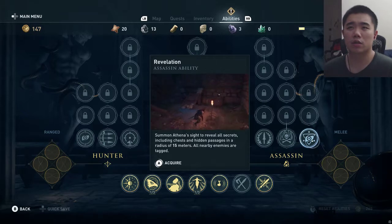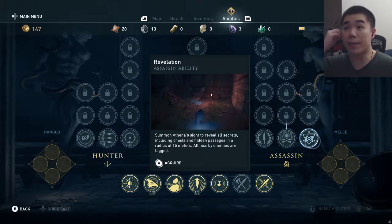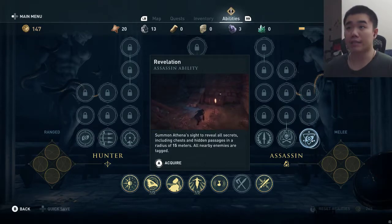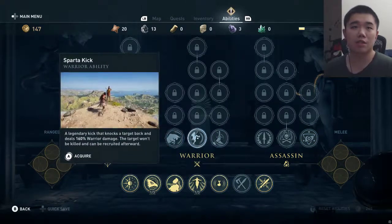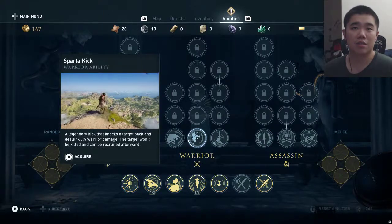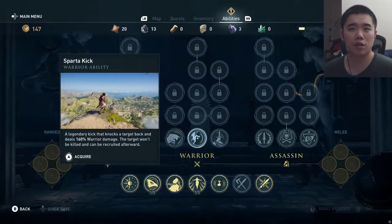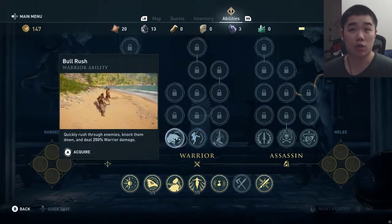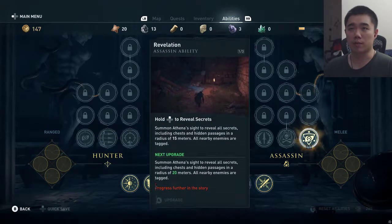What is this? Revelation. What? That's amazing. That is the best ability and it's unlocked right away. Sparta Kick — a legendary kick that knocks a target back and deals 160% warrior damage. The target won't be killed and can be recruited afterwards. Forget it, this is going to be the biggest thing right now. I'm getting this.